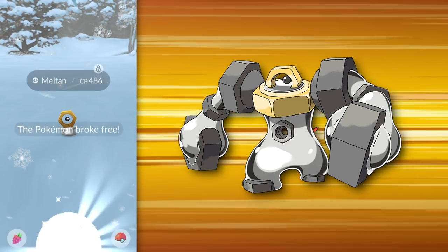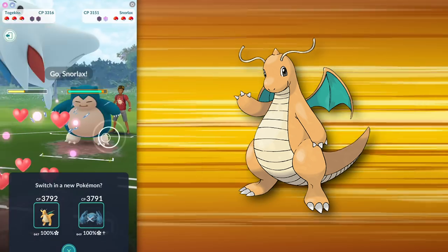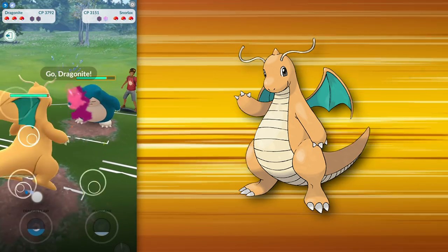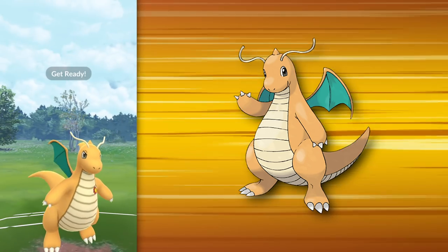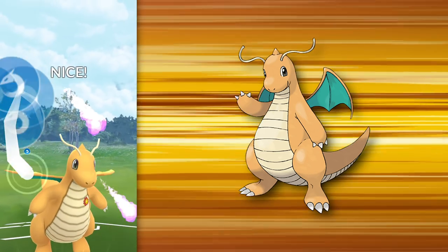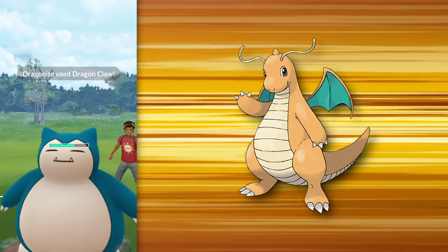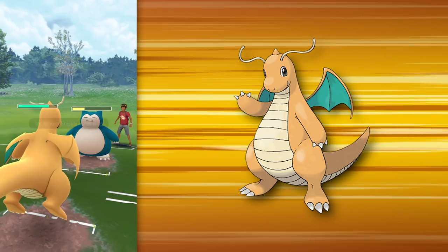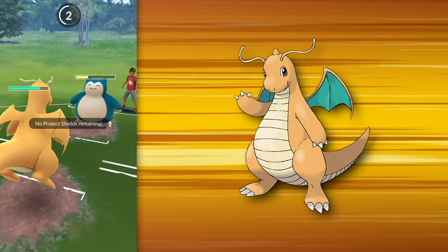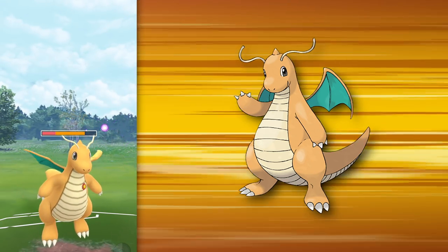But the ninth Pokémon, which I consider to be one of the most essential, has to be the fan-favorite Dragon and Flying-type Pokémon, Dragonite. While it may not be a legendary Pokémon, its status in the Pokémon fan community might as well make it one. Dragonite is the OG status symbol Pokémon in Pokémon GO. Sure, it may not necessarily be considered rare by today's standards, but in the early days of Pokémon GO, owning a Dragonite made you an absolute legend. And while everyone and their mother probably owns multiple Dragonites at this point, it still doesn't take away the fact that it is one of the most useful and reliable Pokémon in this game.